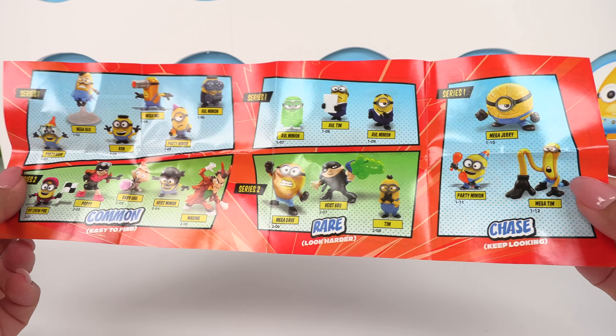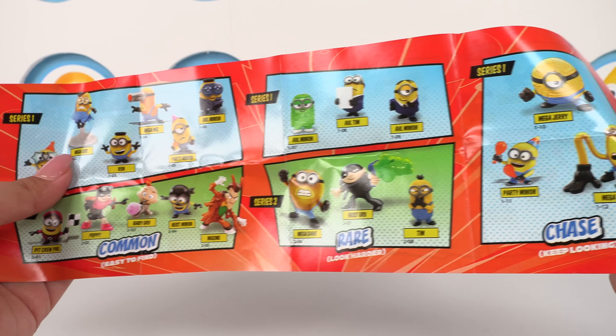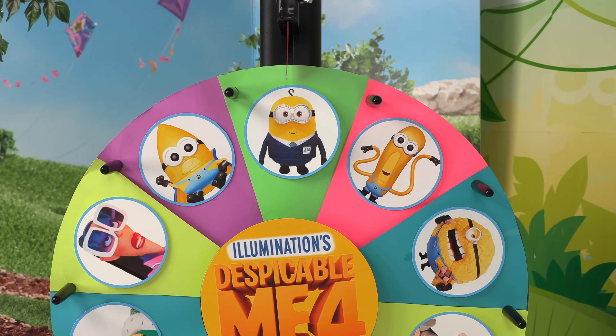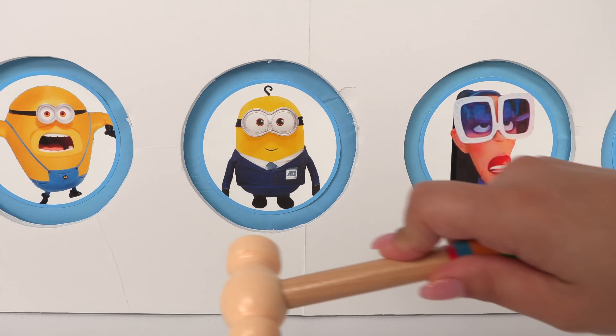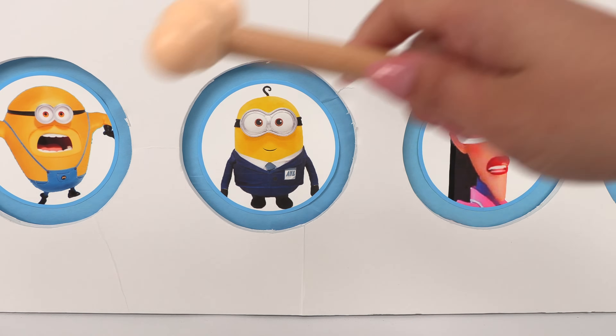Here are all the ones we can get in the collector's guide — it's Mega Gus right over here. We're on round two, let's go! We landed on AVL Agent Gus. Let's check out what he's brought us — one, two, three! He's super strong even without being in the transformation chamber.